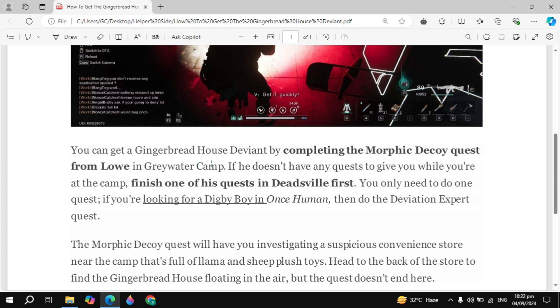Get the quest from the NPC at the Grey Water Camp. If he doesn't have any quest for you when you arrive at the camp, finish one of his quests in the Dead Civil first — you only need to do one quest.